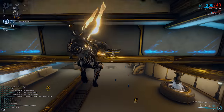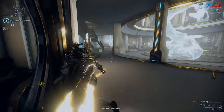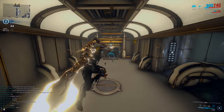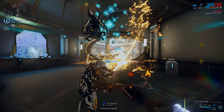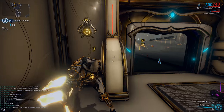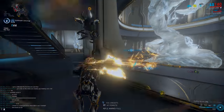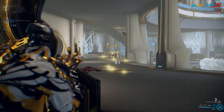Last but not least we have Exalted Blade, Excalibur's ultimate fourth ability. The ability allows Excalibur to wield an energy sword that shoots out energy on every swing. Different styles of attacks deal different amounts of damage: normal attacks deal 250 base damage, wall attacks deal 1000, slide attacks deal 535 base damage, and aerial and slam attacks deal 500 base damage. On a slide attack, you also trigger a miniature Radial Blind which stuns enemies up to 5 meters for 6 seconds. The waves emitted on every attack deal the same damage as the base amounts listed, and disappear at the 40 meter mark. Power Strength mods, melee mods, and Excalibur's passive will increase the damage dealt by Exalted Blade.